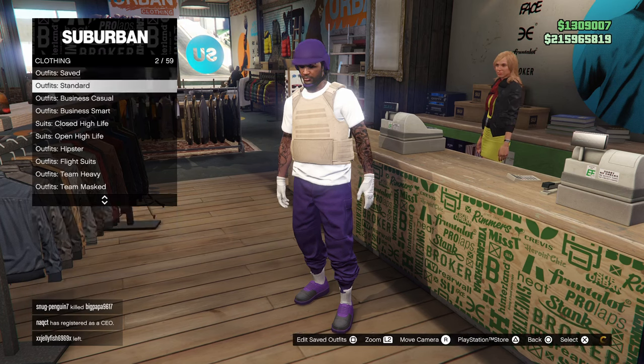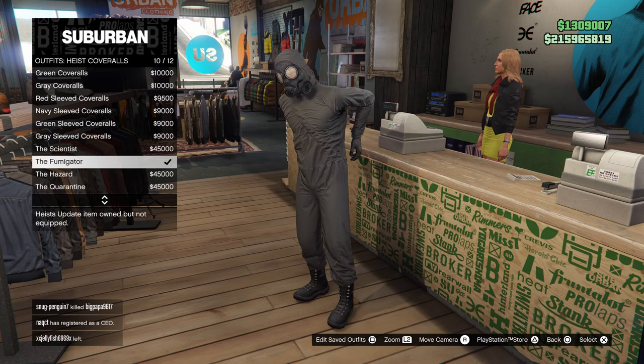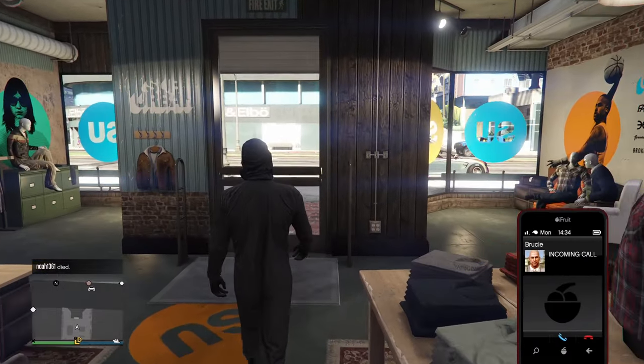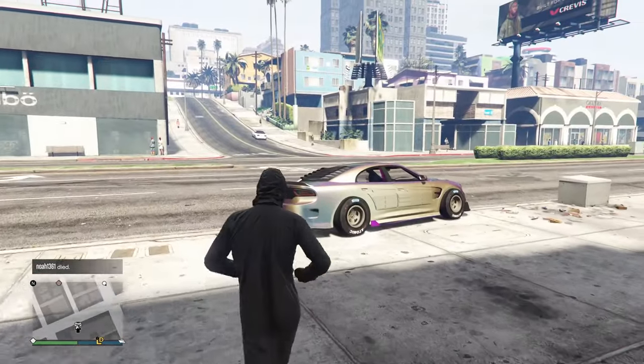After you have the outfit with the peach plate carrier, head over to the outfit section, go to heist cover rolls, and grab one of the bottom four — any with the gas mask will be fine. From there, we're going to merge this gas mask outfit with the outfit we saved with the peach plate carrier, so head over to the pier and do the telescope glitch.